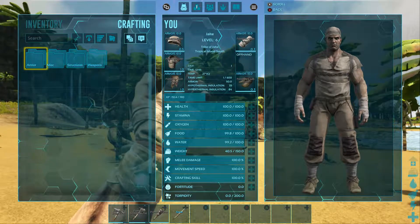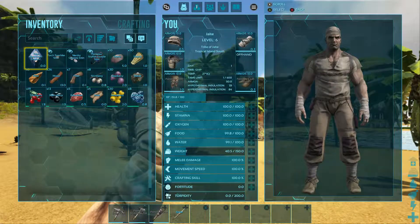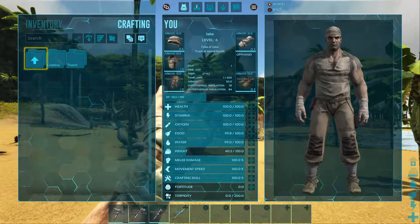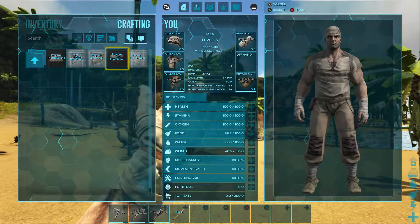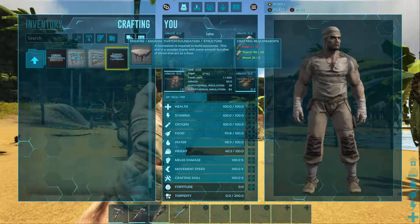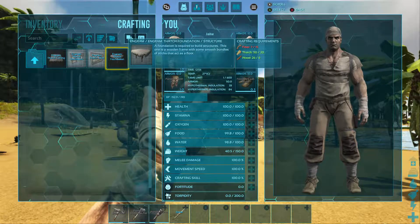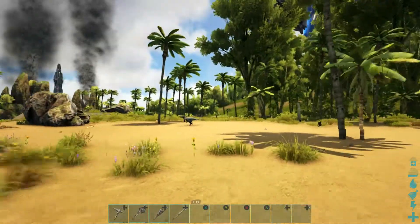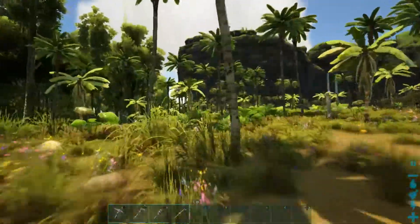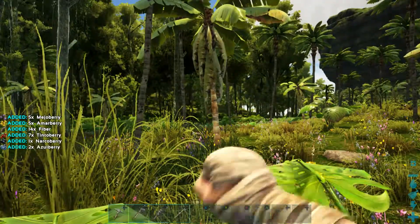I did put hunger and water on, so I do get thirsty and hungry. I thought it would go down way faster. Anyways, let's do structures. I feel like you can't walk anywhere without seeing a dilo - they're everywhere and they're annoying.